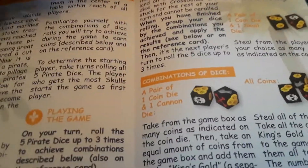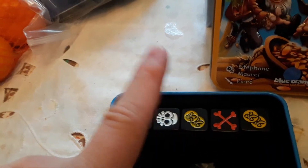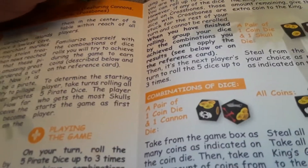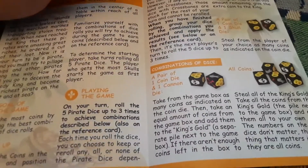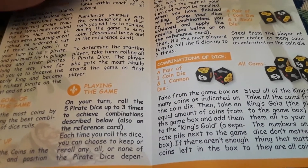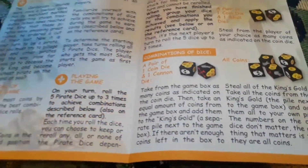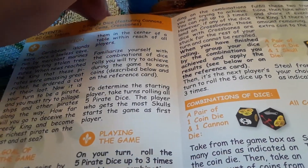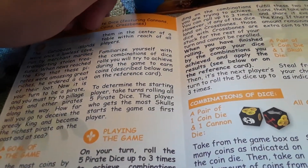The combinations of the dice: a pair of one coin die and one cannon die — cannon and coin — when you get this combination, you take from the game box as many coins as indicated on the coin die, then take an equal amount of coins from the game box and add them to the king's gold, a separate pile next to the game box. If there aren't enough coins left in the box to fulfill these two transactions, take what's left and share it evenly with the king. If there is an odd amount remaining, give the extra coin to the king.